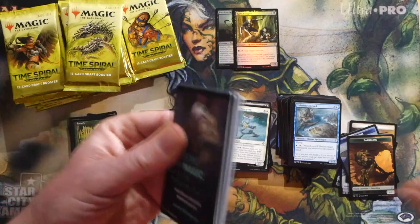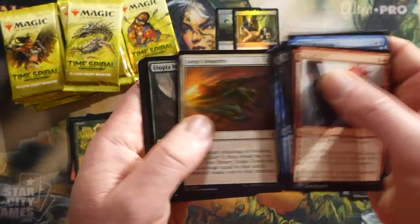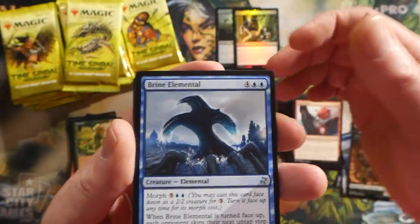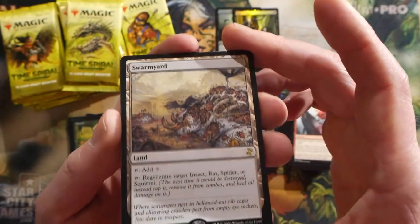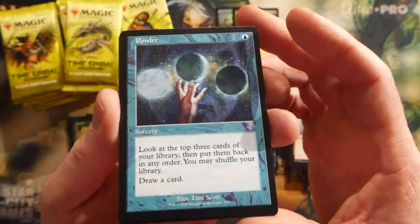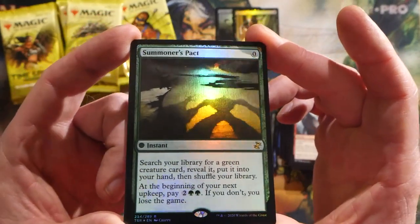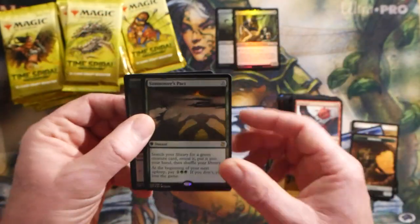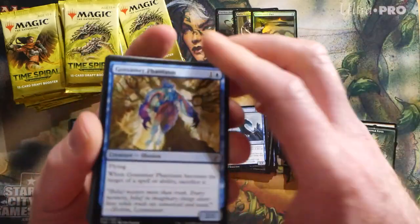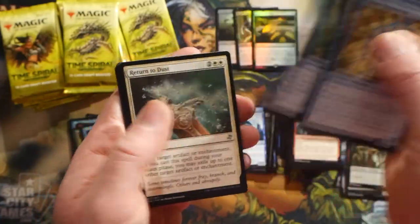I do like the old border treatment on some of these cards. Some of the newer stuff in old border looks a little wonky, but that Farseek - wow, I'm impressed. Utopia Mycon - another classic popular card. Brine Elemental, and I Swarm Yard - those were hard to get, I think they were only ever printed in Time Spiral, so nice to see them back. Old border Ponder - that looks pretty sweet. And we have a Summoner's Pact foil rare.